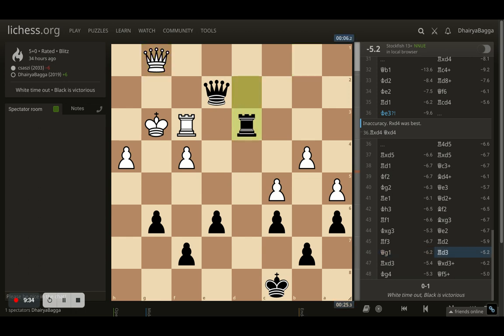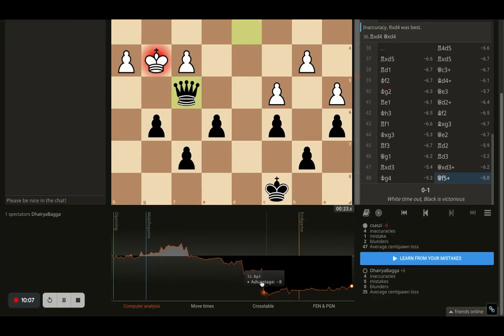I decided to exchange the rooks — I have a better pawn structure, so I can trade off. We traded off, and in this position opponent plays king to G4. I go with king to F5 check, and opponent ran out of time. I had 23 seconds on the clock still. It was an easy endgame from here — just taking all the pawns and opponent will eventually fall down. The evaluation was 5 in favor of black, and it was a completely dominating game. Once I got the initiative around move 16, I never let my opponent get away with it.